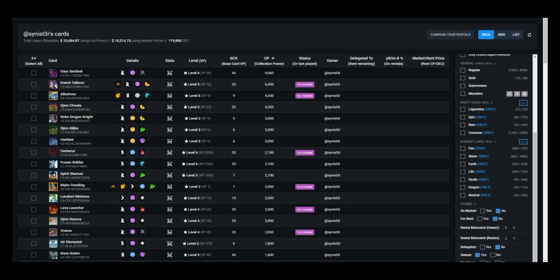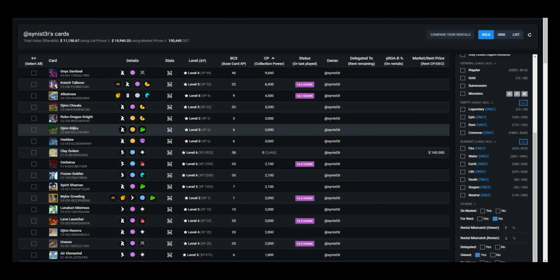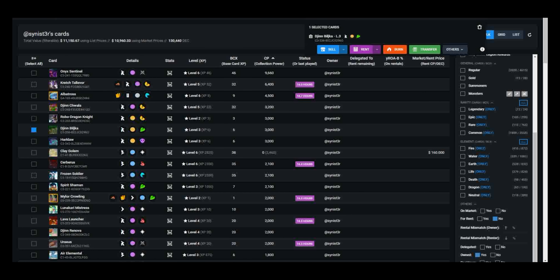We can see here, for example, that I have a Gimblika level 3 at 3,000 collection power that I haven't used in the last 24 hours. Honestly, it's not a key part of my earth team and I'm probably not going to use it to climb in the near future, so I'd like to select this and look at renting it as an option for passive income.